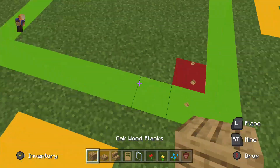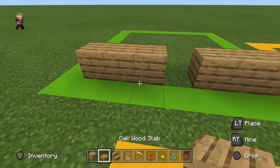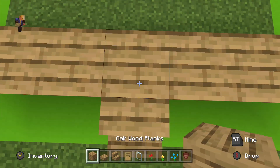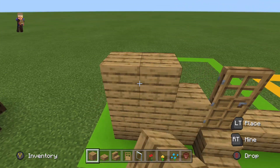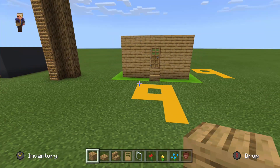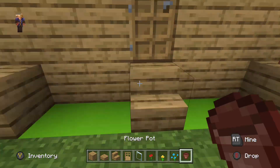Let's start by placing oak wood planks — one, two. I'm going to place a stair over here, an oak wood plank over here, a door over here, and place oak wood planks everywhere else. I'm not sure how to do the outside-down ones, guys.